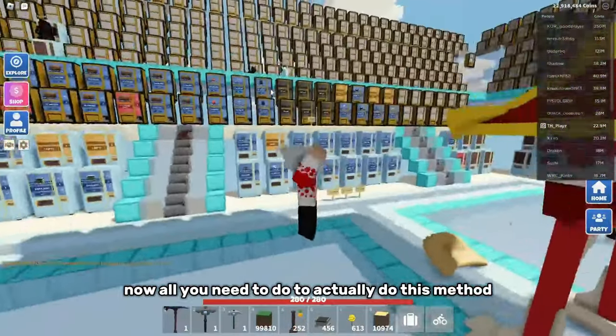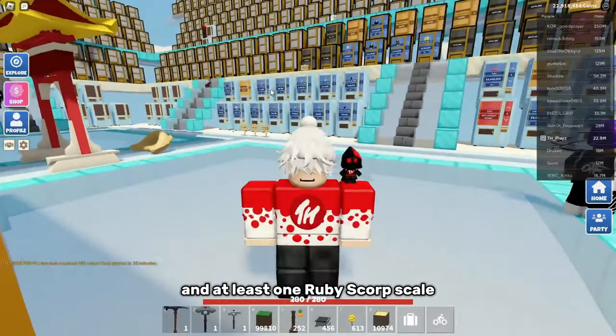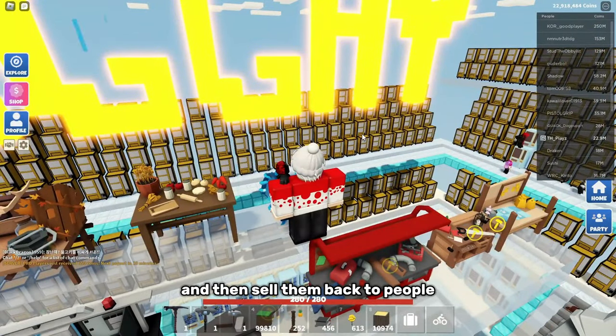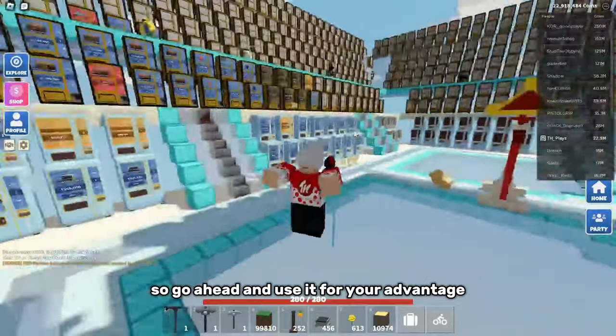All you need to do this method is have two vending machines and at least one ruby scorp scale. Use the bottom vending machine to buy them off people, then sell them back. This method has worked in the past, so go ahead and use it to your advantage.